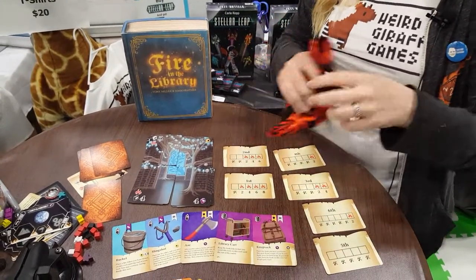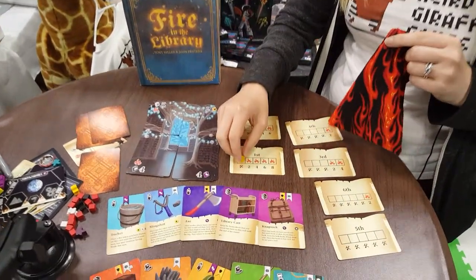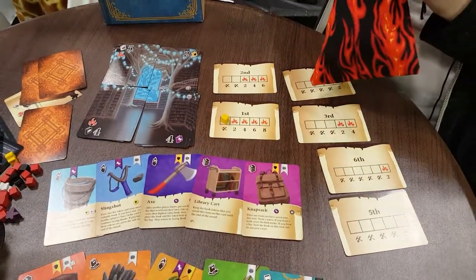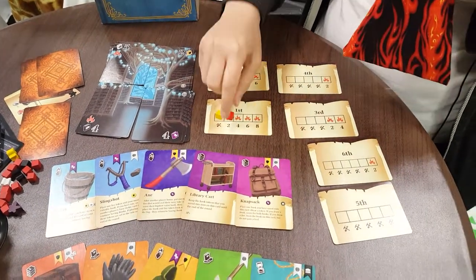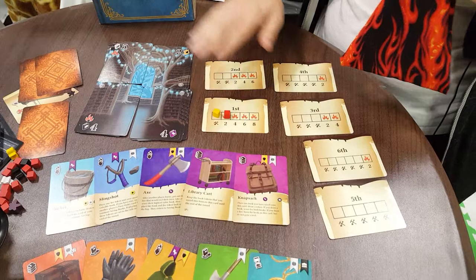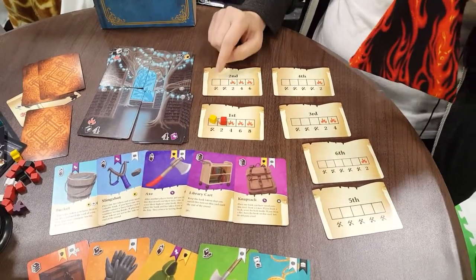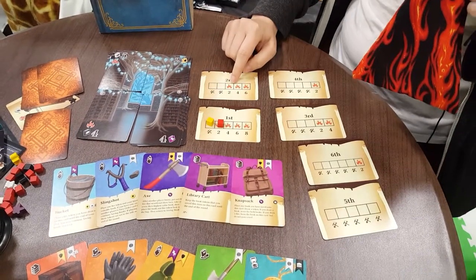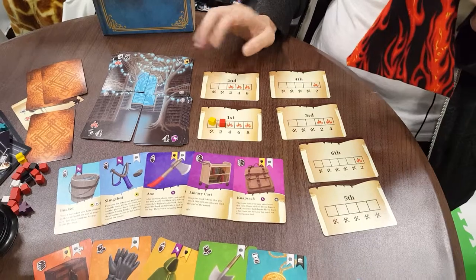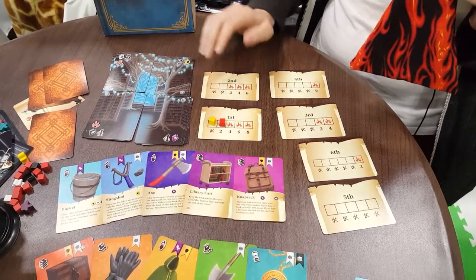In the game, you are pulling books from a burning library, which is this bag. Sometimes you pull a book and that could be yellow, black, white, or purple. You keep drawing until you draw a fire token. There is also a variable turn order. If you draw a fire token in a safe space, that's okay, but if you draw one in a risky space with this fire icon, you burn things. You also burn things if you draw two fire tokens total.